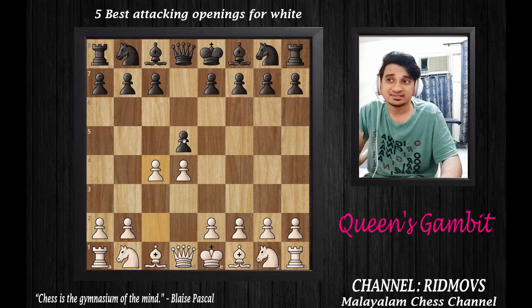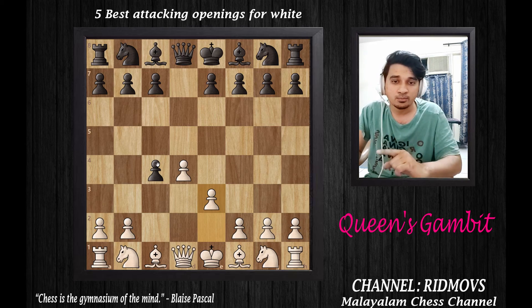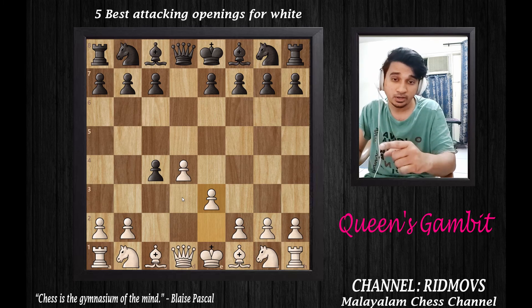If Black accepts the Queen's Gambit by capturing the pawn, White can develop the pieces — bishop, knight, queen, and target the Black king. The development advantage for White is the reason the Queen's Gambit is such a popular opening.